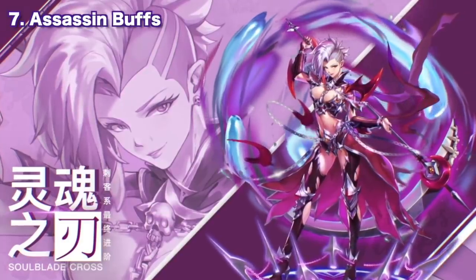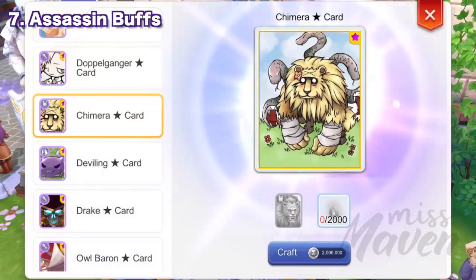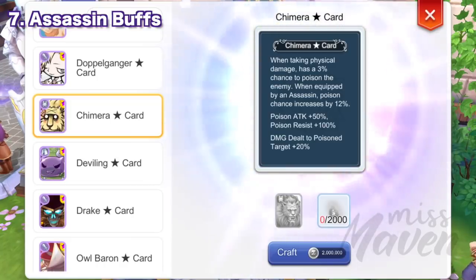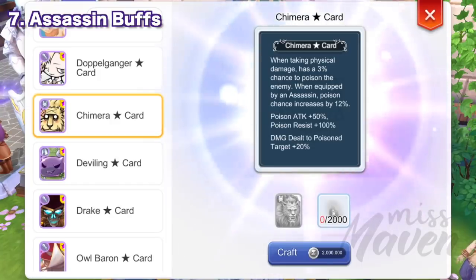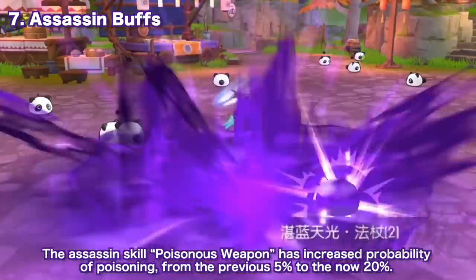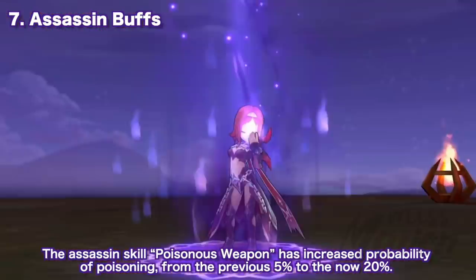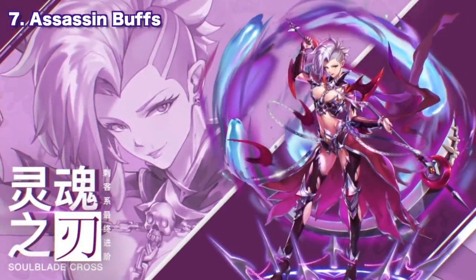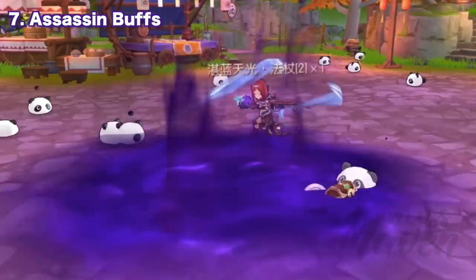Next, we have adjustments that would mostly benefit the assassin class. First, the Chimera Star Card effect has been adjusted from the previous immune to poison to now poison resistance +100 and poison attack +50. Aside from assassins, bards and dancers may also benefit from this if they use the new poison element weapons. Second, the assassin skill Poisonous Weapon has increased probability of poisoning from the previous 5% to now 20%. Third, the advanced rune for assassins, Soul Hunting Pack Star Rune, will have an added effect wherein using Soul Depravity will automatically cause the soul to return and deal additional damage. These adjustments would surely benefit the assassin class, but will they be enough to bring back the glory of the assassin class? Let me know in the comments.